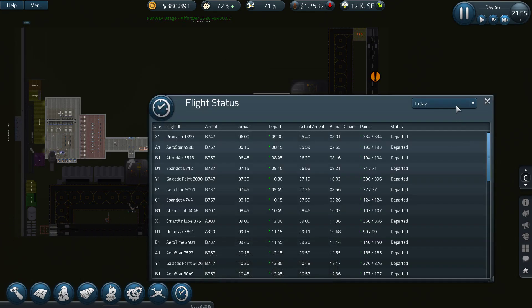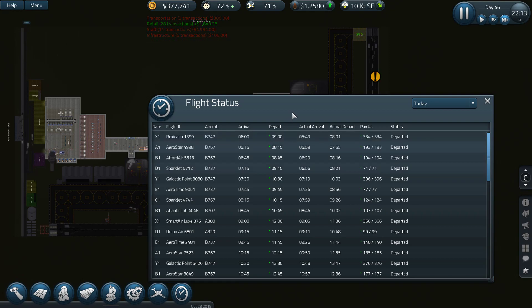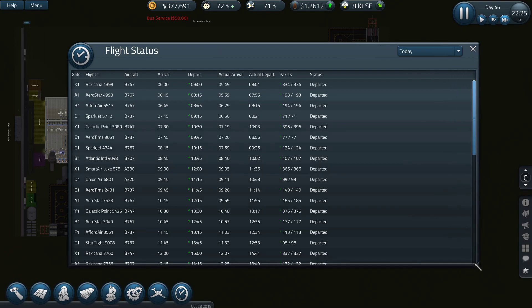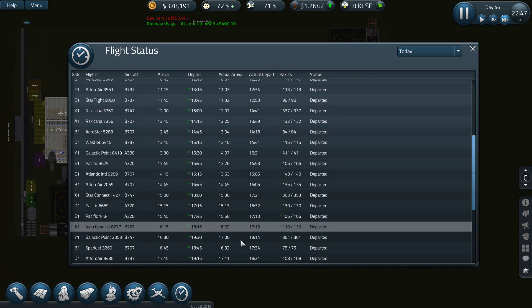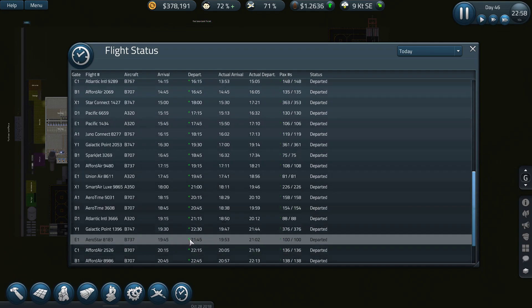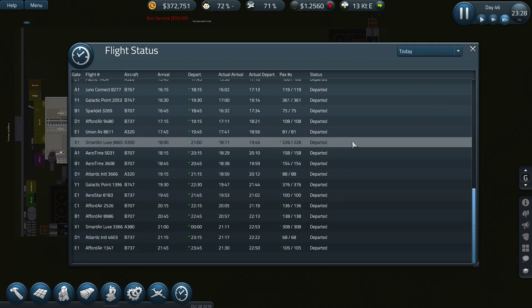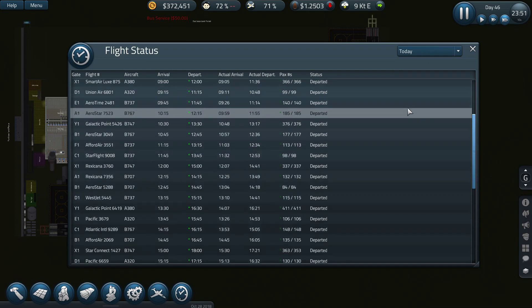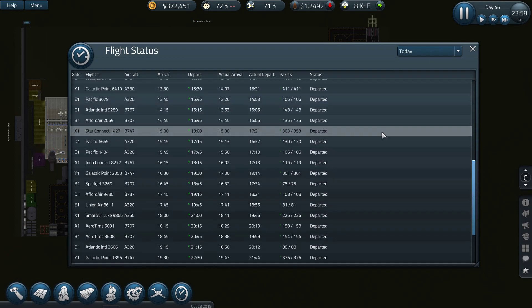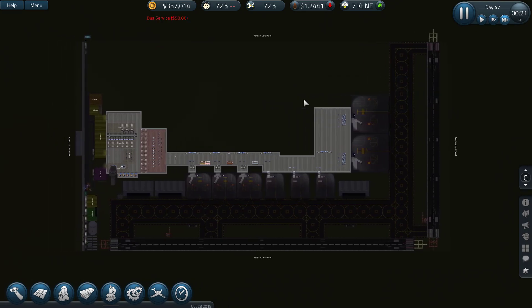Let's check how the delays are doing today. Departed — they don't seem delayed. They changed the color here for departures. It's a bit late on some, but it seems like everything is green out here, and I think that's the important thing.